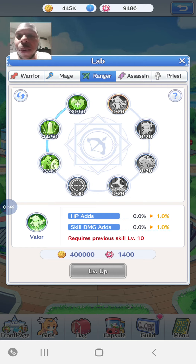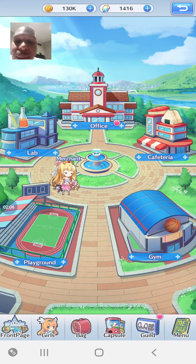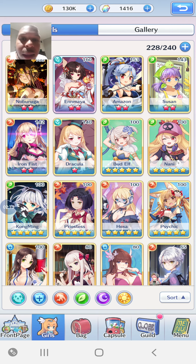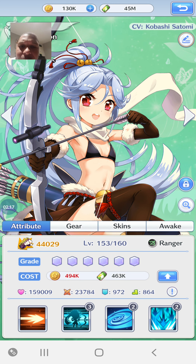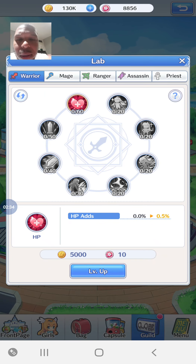At the beginning it always starts with health, because health is quite important in the game. I just powered it up a little bit for the Ranger. What you've got to do is look for the girls you're wanting to power up. For example, Amazon - from the little icon in the corner, she's a Ranger. Maya is an Assassin. So depending on which class your unit is, you can power them up accordingly.